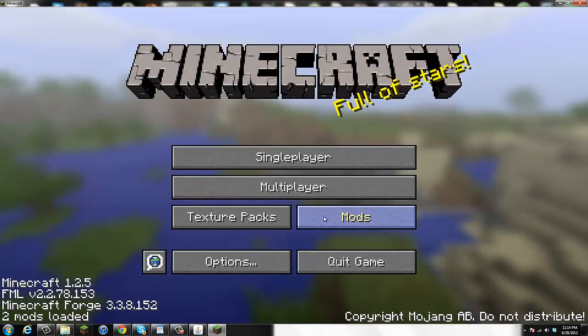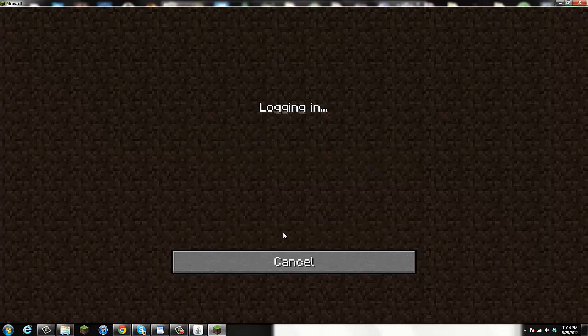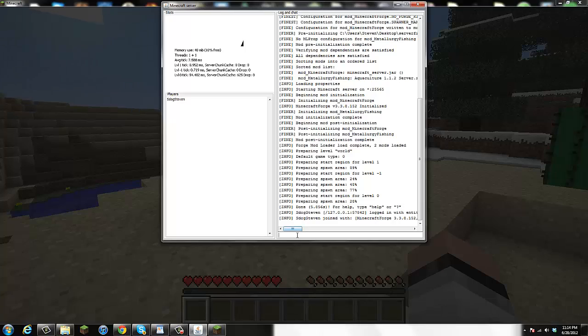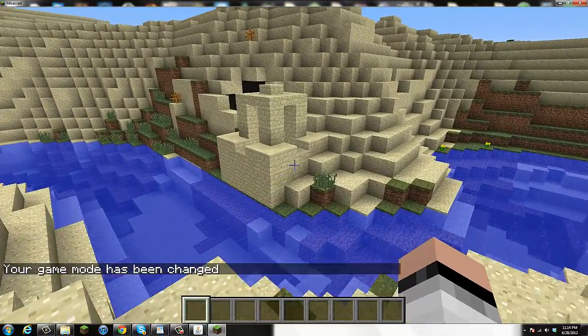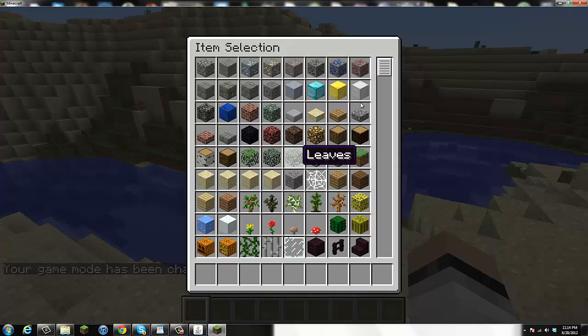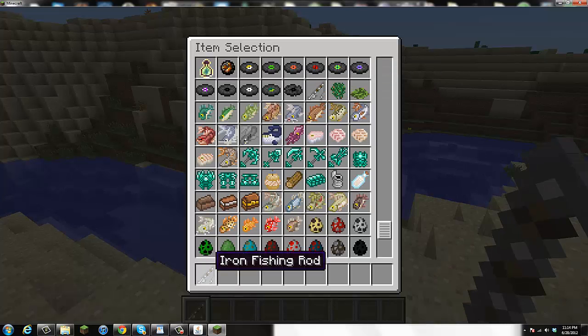The server mod is working. Let me log into the game and do a multiplayer test. I'll go to Multiplayer, Add Server, and enter 'localhost' since that's the easiest way to connect to your own server. I should be able to log in. Let me go into my inventory and scroll down — I should be able to see some of the fish. Here are the fish — let me grab the iron fishing rod and place it into my inventory.